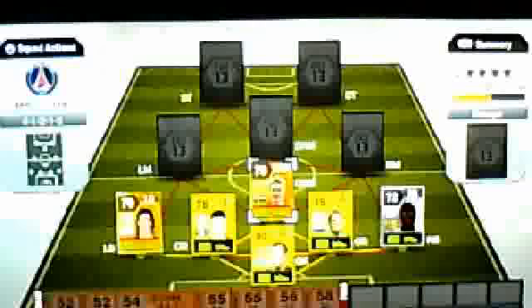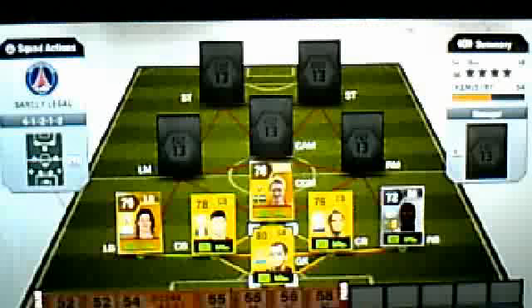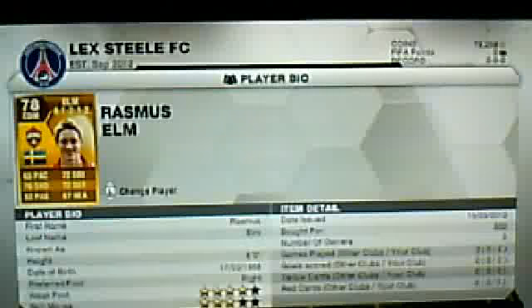Moving on to our centre defensive mid, we've got Erasmus Ulm. He's got 65 pace which is pretty disappointing, but we have to live with it. He's got 82 passing and a 76 shot — pretty good shot. He's decent and pretty cheap actually, around 850 coins, and hasn't gone up much because his pace isn't great.